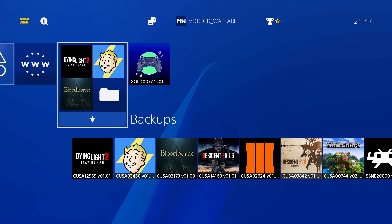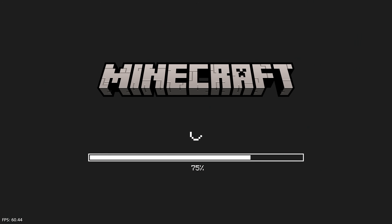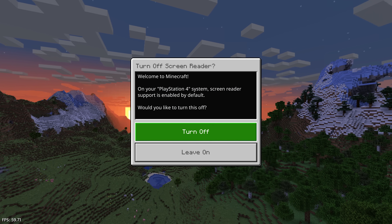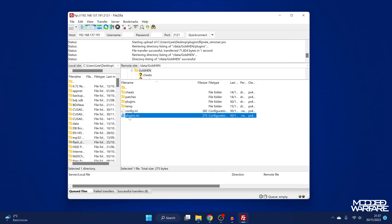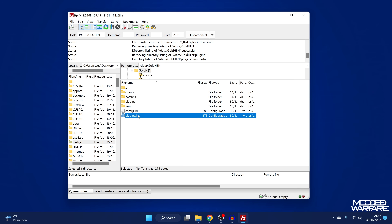Run any game — we'll just do Minecraft because it loads pretty fast. If you enable the plugins and have plugins installed, it should generate the plugins.ini when you launch a game. If we go back to our computer and refresh, you can see it has created the plugins.ini file. I'm not sure if just enabling plugins while you have plugins in the folder is enough, or if you have to launch a game or app for GoldHen to generate the plugins file.